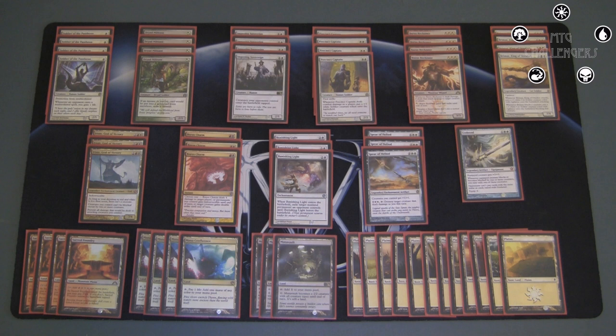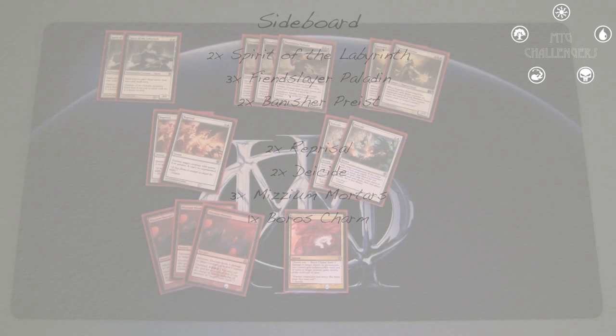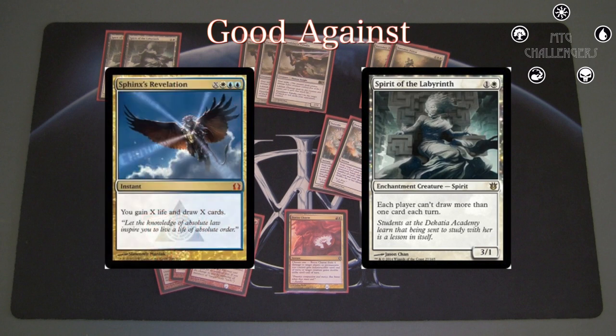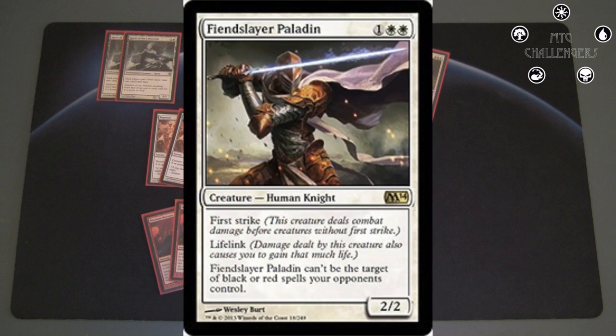So that's it for the main board — let's move on to the sideboard. Two Spirit of the Labyrinth is a good hate bear up against control decks running cantrips. It's not going to outright stop a Sphinx's Revelation, of course, but it certainly will slow them down, since they'll have to remove it beforehand, which also draws removal off of my more important creatures. Next I have three Fiend Hunter Paladin, mainly up against Mono Black since it has protection from their spells. It will come in against red decks as well — the lifelink certainly doesn't hurt to race, and the first strike makes it a great blocker up against aggressive creatures. And the mana cost will still help Iroas out, so it's nice to be able to side things in and out without hurting the devotion aspect of the deck. Just a great sideboard card all around.